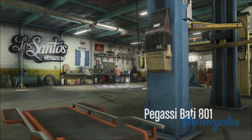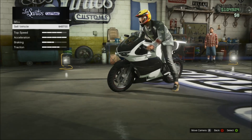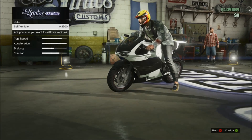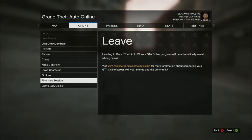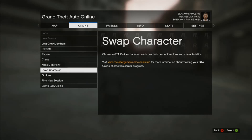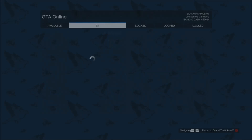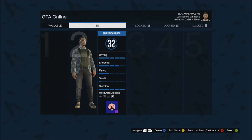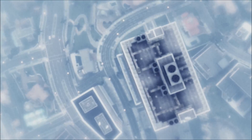Once done, leave Los Santos Customs so your upgrades are saved, then re-enter. Go down to Sell, and when it says 'vehicle sold,' quickly press Start, go to Online, scroll all the way down, and quickly select Swap Character. When the swap character page loads, select the character you were playing with by pressing A or X on PlayStation 3. You should load back into the world with that character, with the money from selling the bike and the Batty 801 still with you.